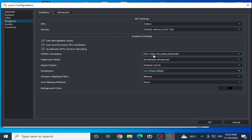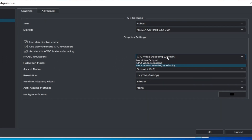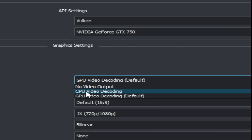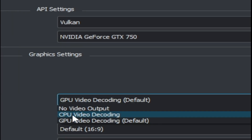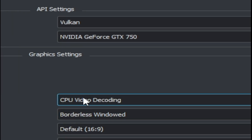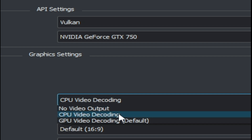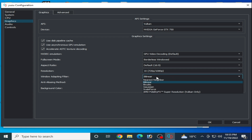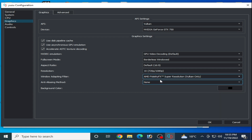Make sure you are using GPU video decoding set to Default. If your CPU has an integrated GPU you can select CPU video decoding, but I'm using an external GPU so I'm using GPU video decoding Default. Do not use OpenGL — if you have an AMD graphics card you can use Vulkan and select from here.